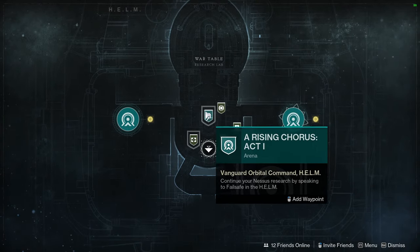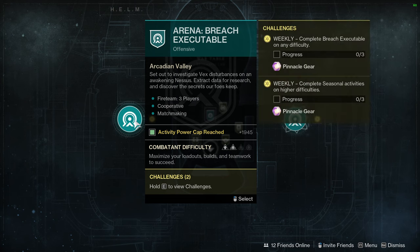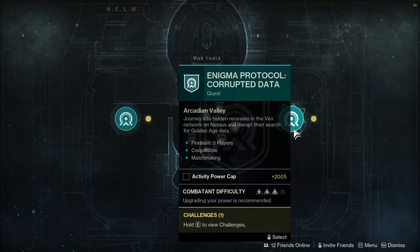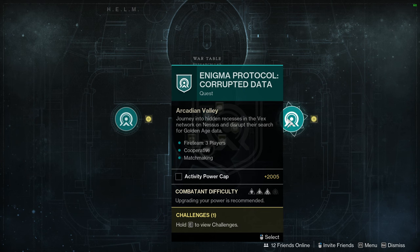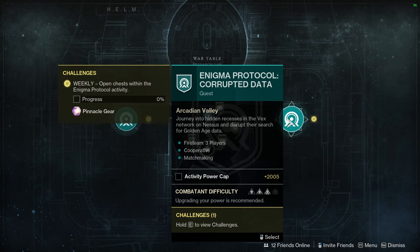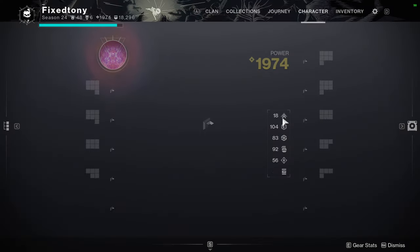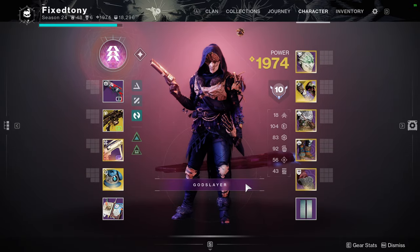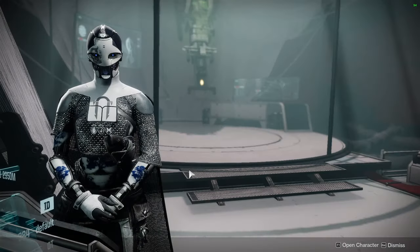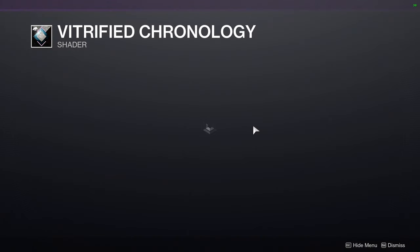I still need to do the story, so I can talk to her. Breach Executable is the seasonal activity and Enigma Protocol is this one — I'm probably going to do this now since I haven't done it yet. It's 2005 power which is why I didn't do it before — it was rough — but I think I'm around 1900 on my Warlock. Either way I'm getting 1990 stuff now, so we'll see. For 801 we have Vitrified Chronology.